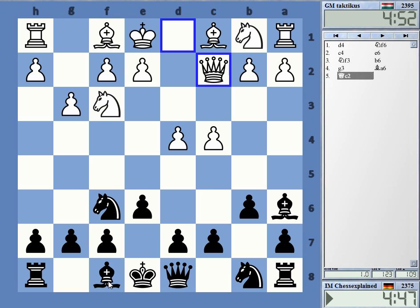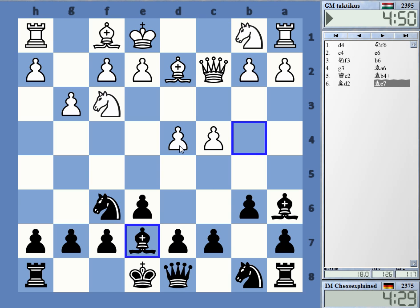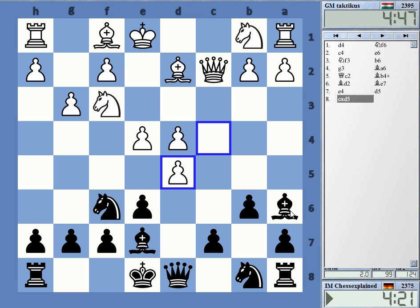Yeah, this is very critical and I don't really feel qualified to play the sharpest reply with e5, but I thought this is also decent. How does that work actually? e4 looks a little bit threatening — maybe d5. I'm really making up things as I go along.